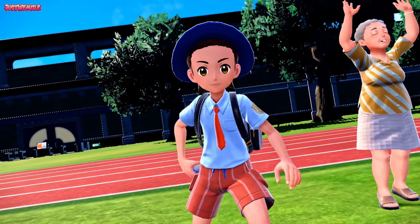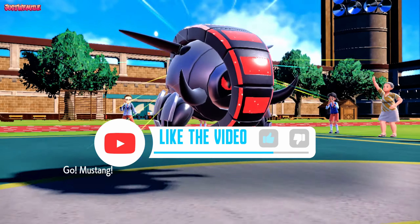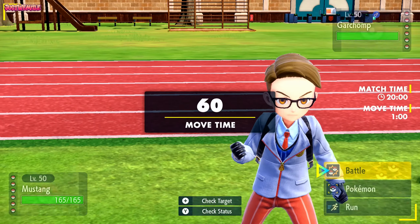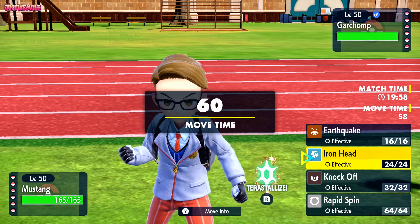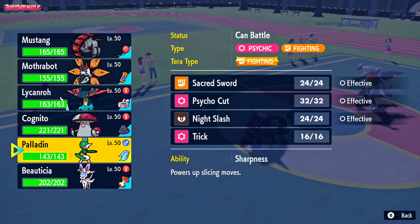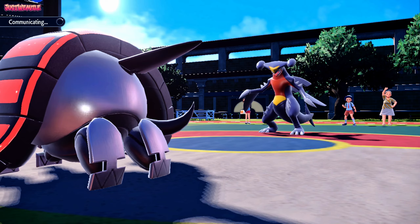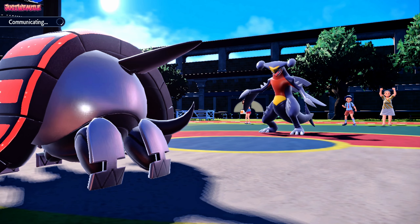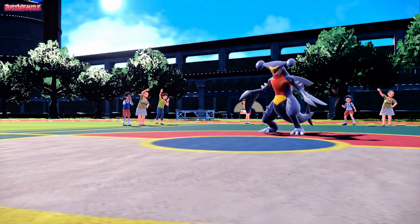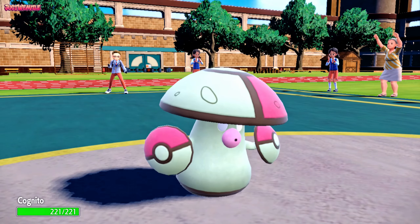The battle begins — my opponent Steven leads with Garchomp, while I lead with Iron Treads. We have the Air Balloon, so the Garchomp matchup is manageable. But I don't have Ice Spinner or Stealth Rocks on this one, so I'm going to switch straight out into Amoonguss to try and get Spore off. Spore on Garchomp would be nice; Spore on Chien-Pao would be even better. Hopefully we bait a switch into Chien-Pao — that would be ideal, then get a free switch into Gallade and finish them off.